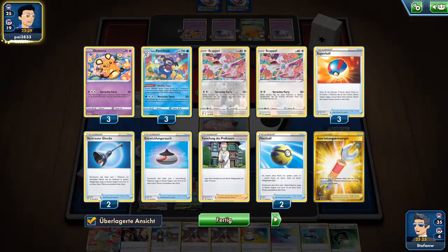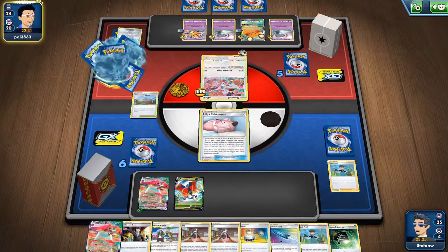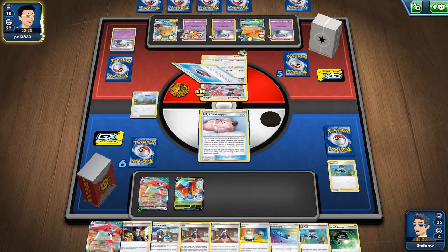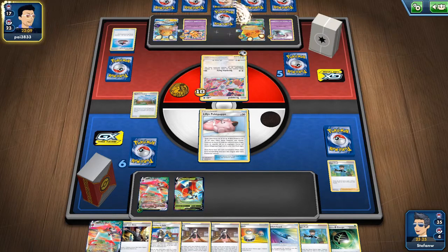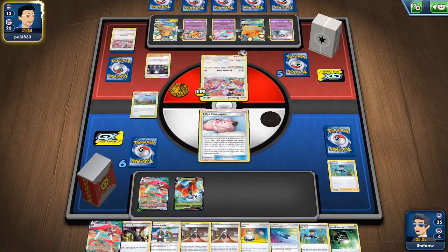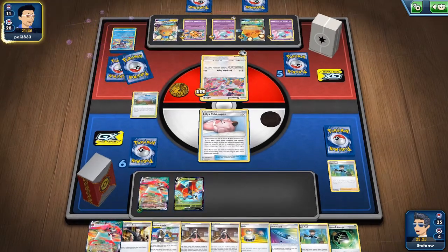Let's see what he can get this turn. Going for Dedenne here. Ordinary Rod so he can get Cramorants back, plus Water Energy. Okay there's a Cramorant — now he can use Oricorio's Tribute Dance. He has a big hand size now, and a U-Turn Board too. He can get at least two Arrokuda out this turn, which is 120.